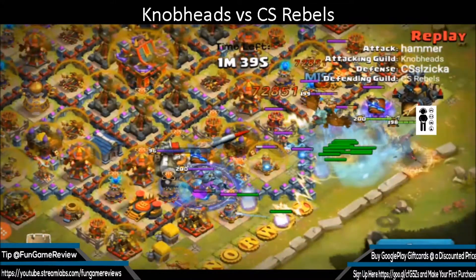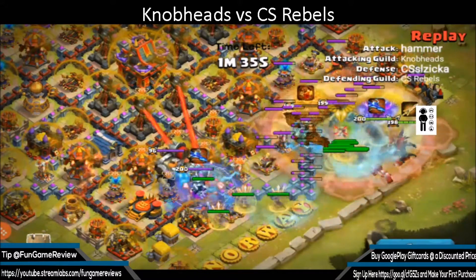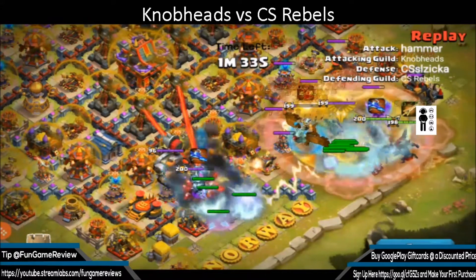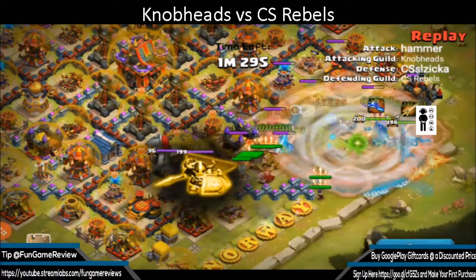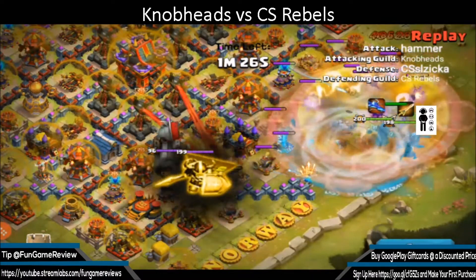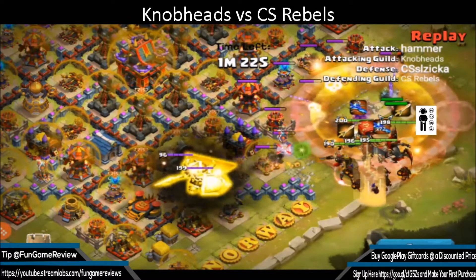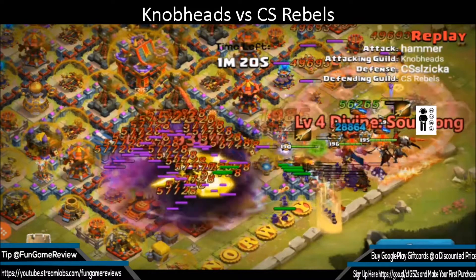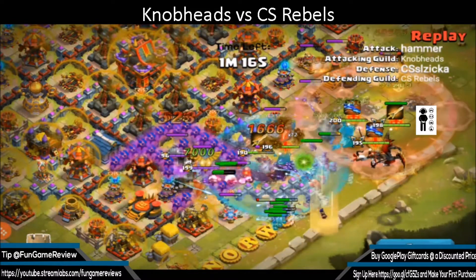I know a lot of you guys have told me you guys definitely love the commentary, so here we go. Hammer vs CS Slicka — definitely a pretty hard stronghold that we were fighting against. He's coming in from the east side and it definitely looks like he uses Skull Mage and Toxic Shaman to try to do as much damage as he possibly can.